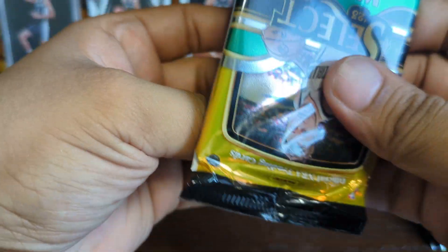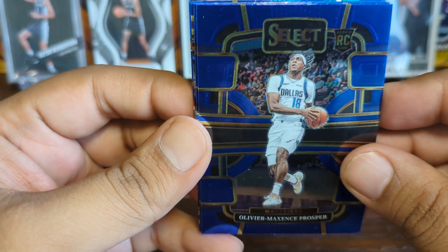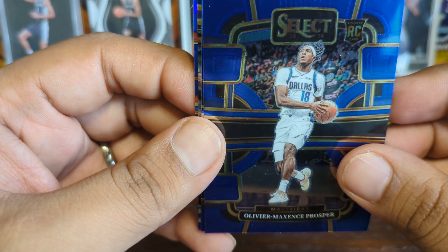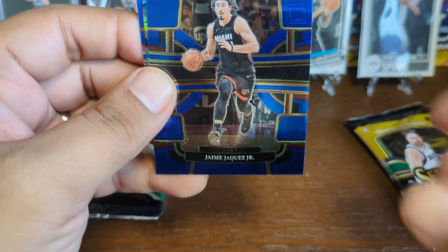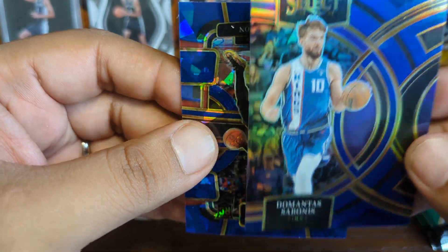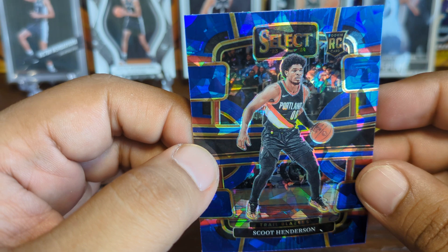The West was a little bit of a surprise that the Mavericks made the Finals, but if Luka is in better shape next year they'd have a better shot — he looked gassed and out of shape. We got Olivier Max Prosper rookie card, a Jaime Haquez Junior rookie, a Domantas Sabonis silver prism, and a Scoot Henderson blue cracked ice rookie.